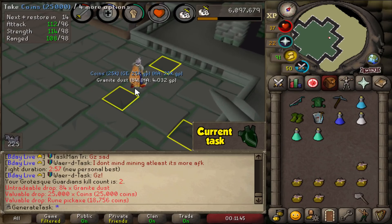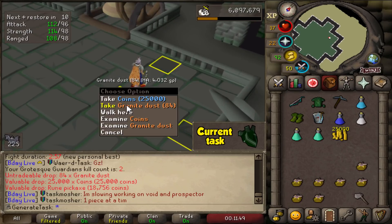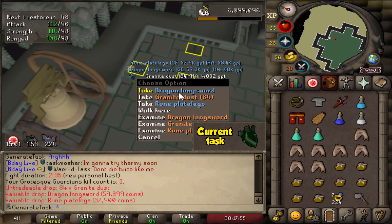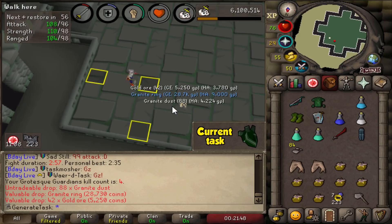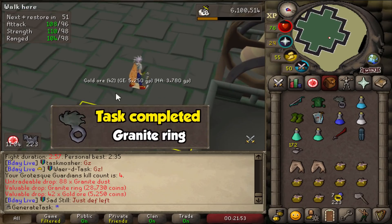That was very, very smooth — 257 new PB. The second kill was much better as well, we're getting the hang of this. That's pretty decent loot too: Dragon longsword with rune plate legs. We're done — we have the Granite Ring after four kills and we can move on to the next task. We got our unique.